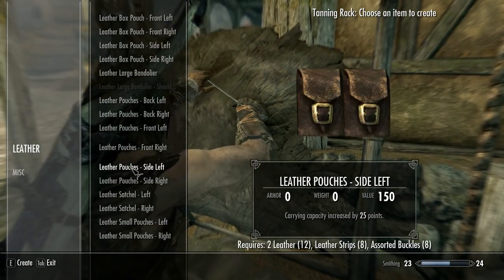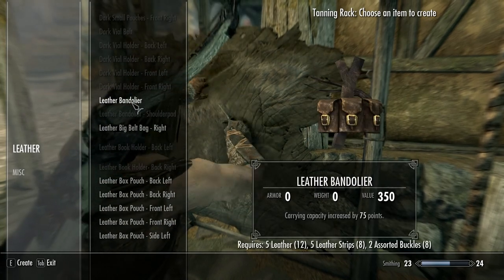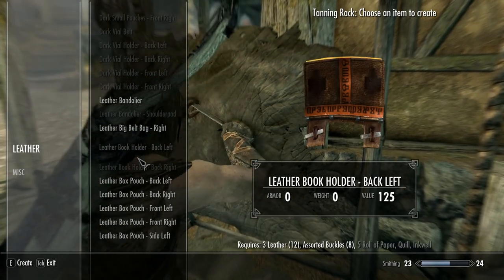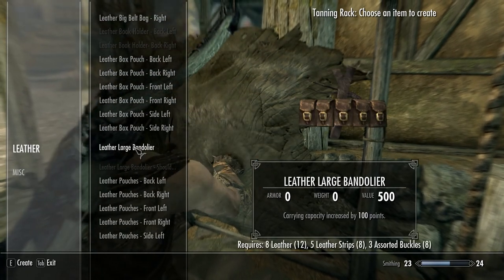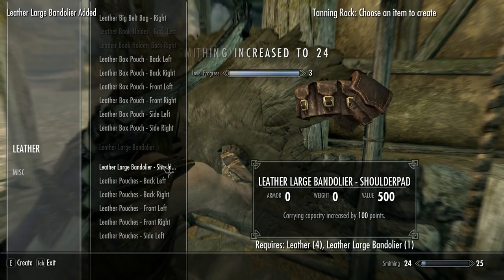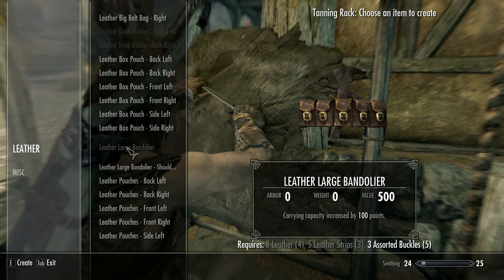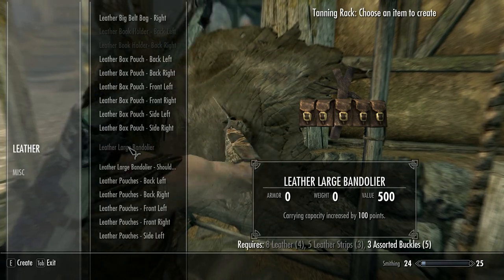I feel like I'm missing something — I thought there was another choice that did 100. Okay, well we'll go this route. That's going to take five of our leather strips — we have eight, we need one more, we need two more to do a second one. We have eight leather and we have twelve — oh. Okay, I can only make one. It's going to take four more leather, another leather strip. We can pull this off, let's give this a try — let's buy from him.